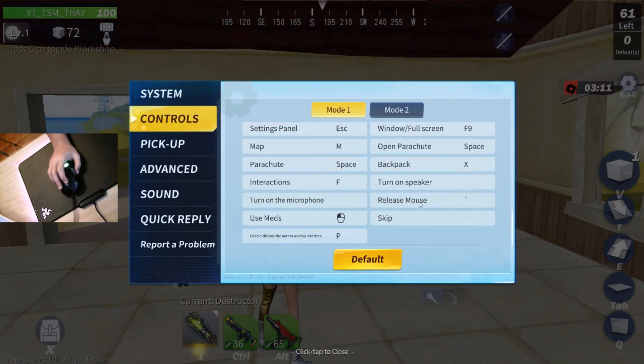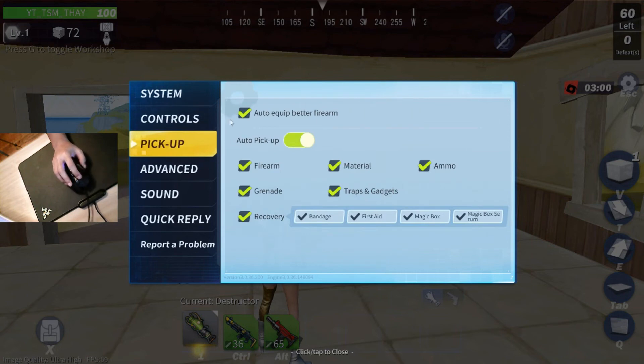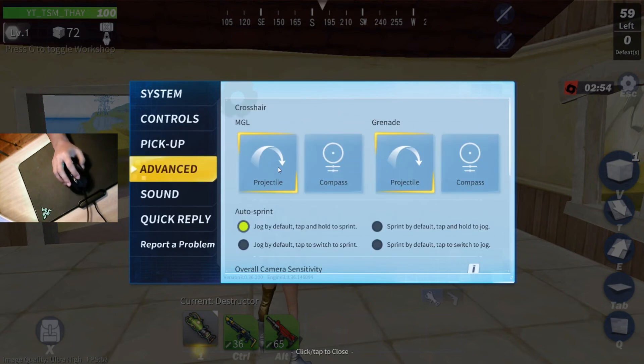Release mouse is the button near the left — I think that's it. Auto pickup is default. Let's go to advanced.